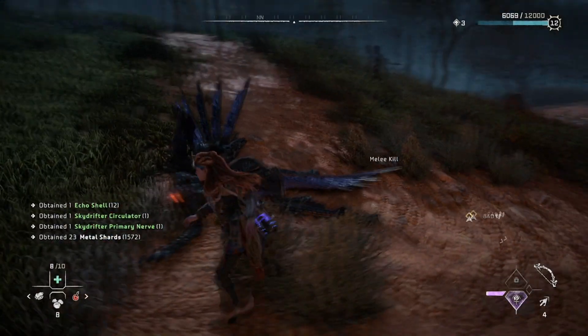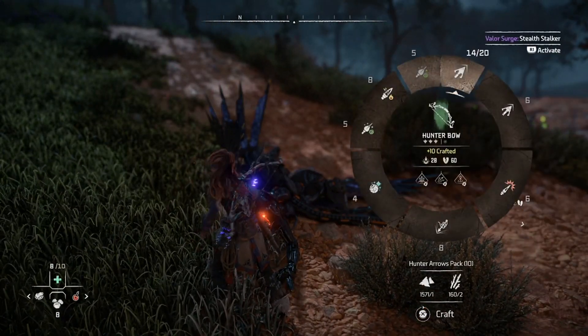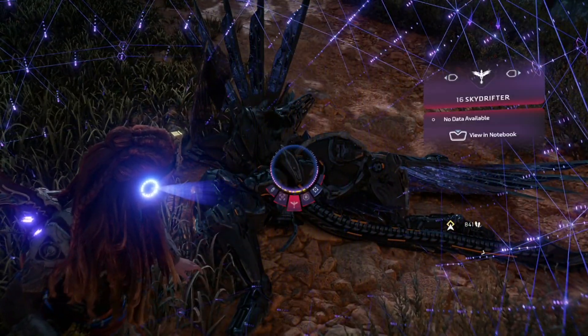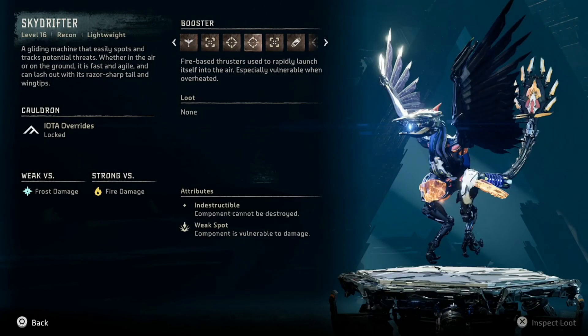Oh, that was a sky drifter, not a leap lasher — that one was a little different. So that's why it wasn't coming down. This one's a lot more like a glint hawk — that's the word I'm thinking of.